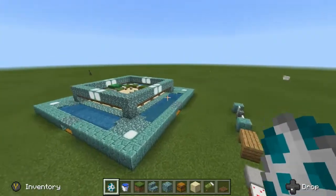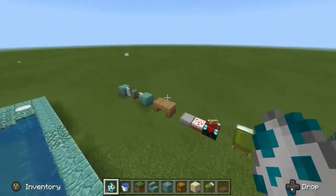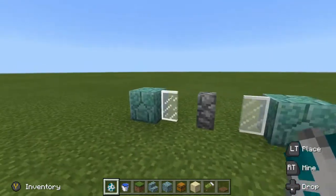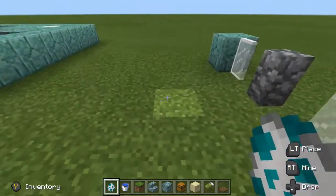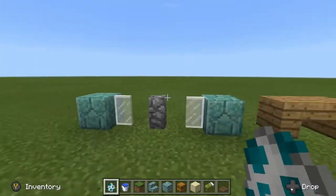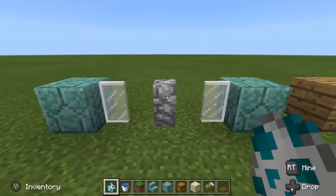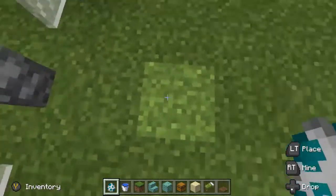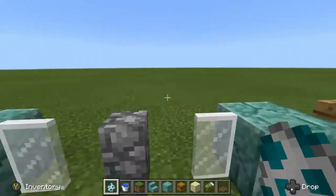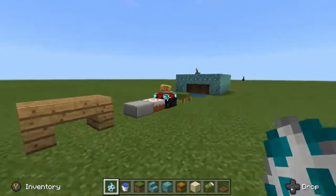I wanted to take advantage of that behaviour to automatically separate the baby turtles from the adults. So I wanted to design a barrier that would keep the adult turtles on one side while the baby turtles could pass through and then grow on the other side for easy collection. I started off with glass panes and the cobblestone wall, and even though baby turtles can actually fit through there, their pathfinding would never detect the water the other side, so they would just stand in the spot, as you saw in that example.